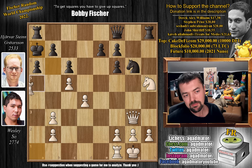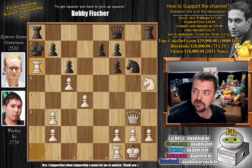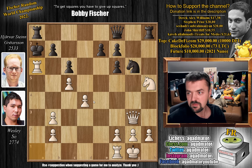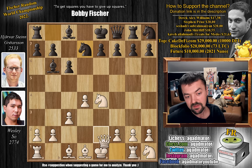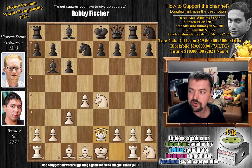Gretarsson managed to hold on to a draw against Wesley in the first game — it took him 100 moves, but he was able to do it. But in the second game, he already played quite a weakening on move 5 with the knight to d7 move. After queen to e2 there was just no way to get back into the game, and that's all Wesley needed to take control. There you see what a Fischer Random world champion is capable of.